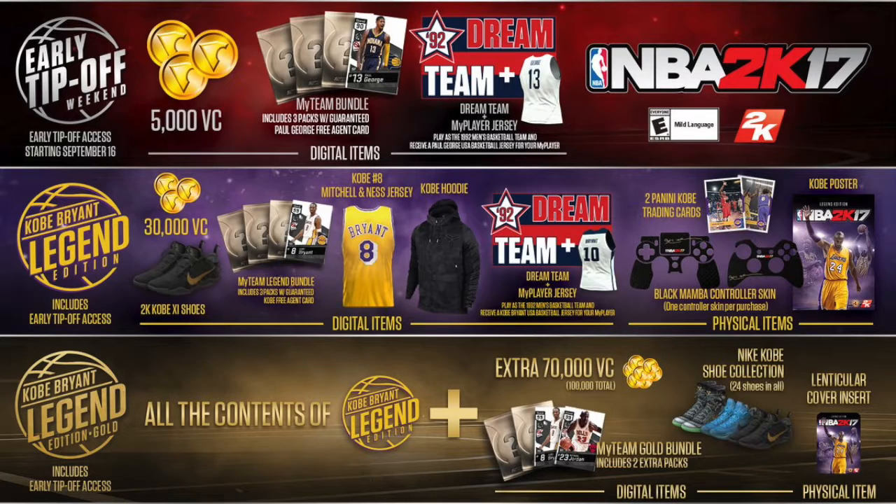You also get Kobe's hoodie, 2K shoes, and more — though they don't really say what 'more' includes. I'm not sure if you pre-order it through Xbox whether you still get the poster, because this is a digital download — you're downloading and pre-ordering digitally.